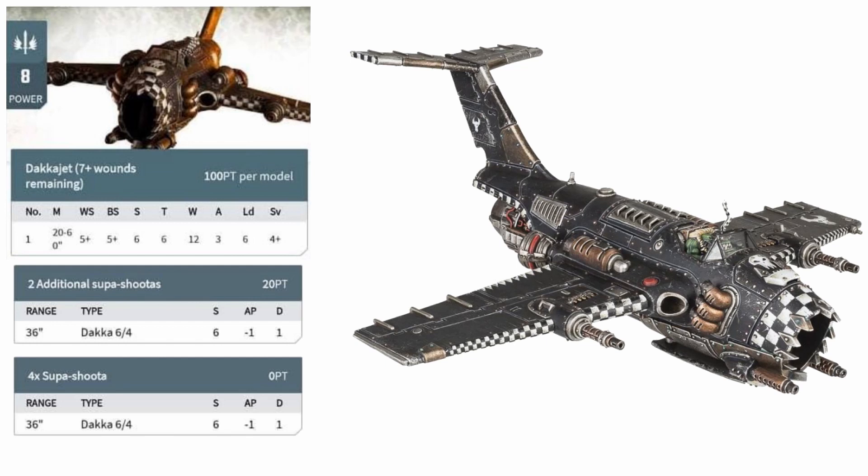So even had the points value stayed the same, the Dakkajet has been buffed in terms of its damage output. But of course they aren't the same points value. The Dakkajet has had one of the most aggressive points cuts in the entire codex, dropping from a full 170 points with 6 super shooters to an unbelievably cheap 120 points in the new 9th edition codex with that same loadout.